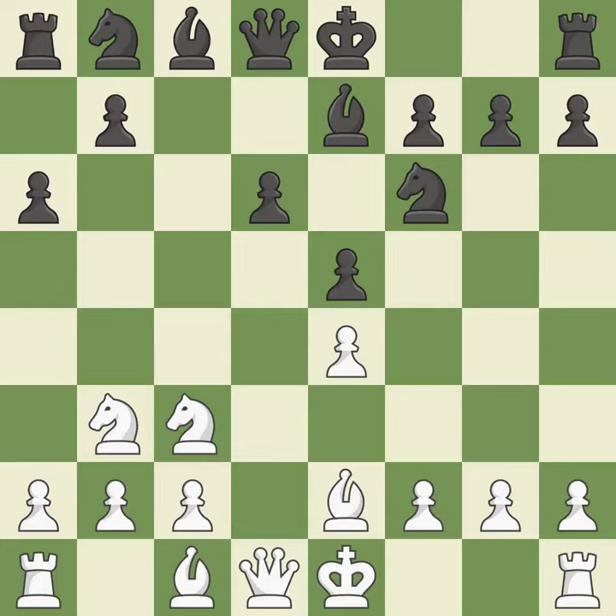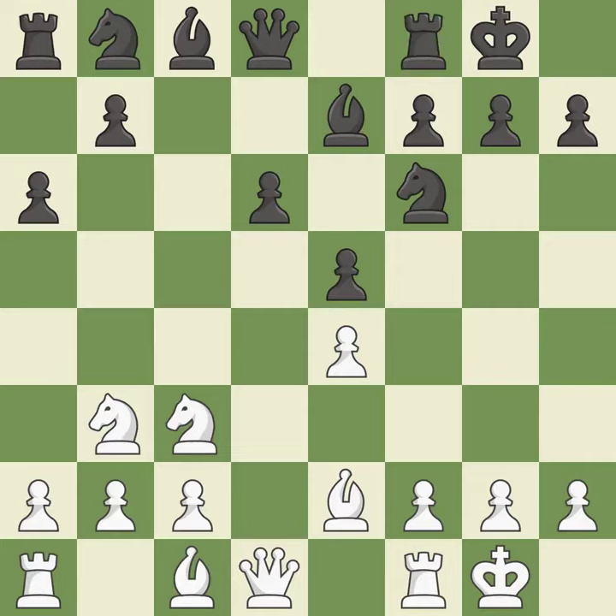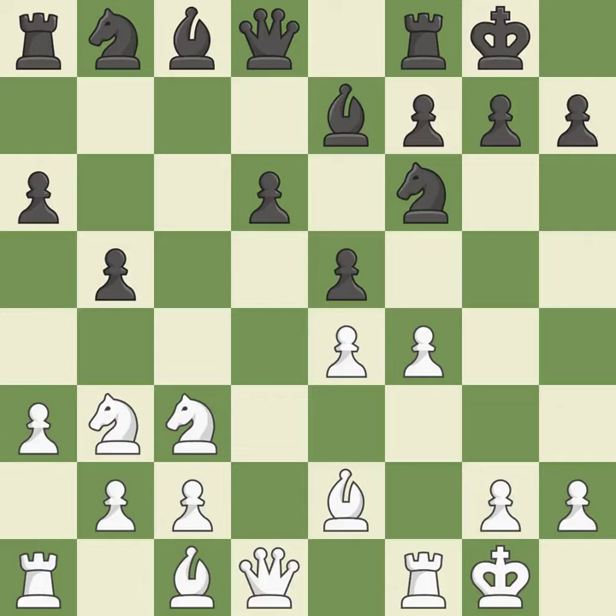Nb7 develops the bishop and prepares to castle. Castling gets the king out of the center and activates the rook. There were worse maneuvers, but there were also much better ones. It is incorrect.